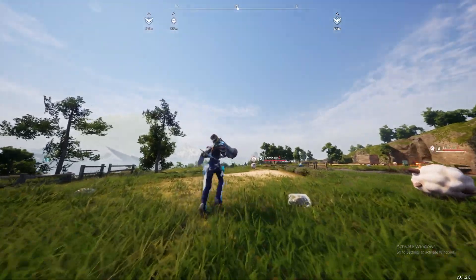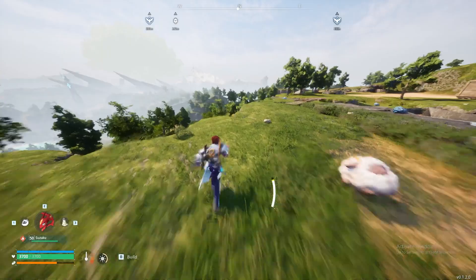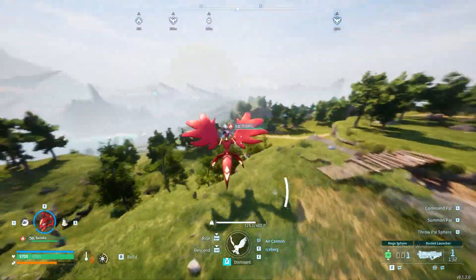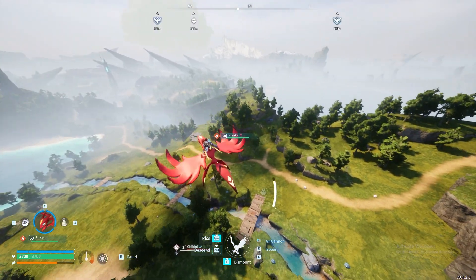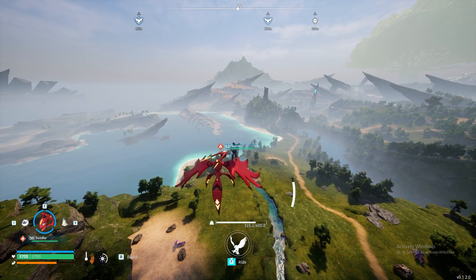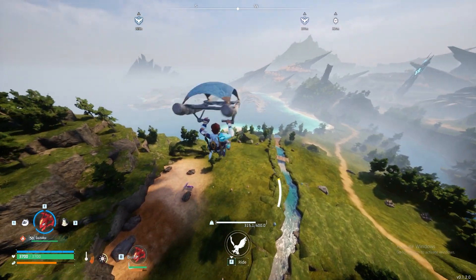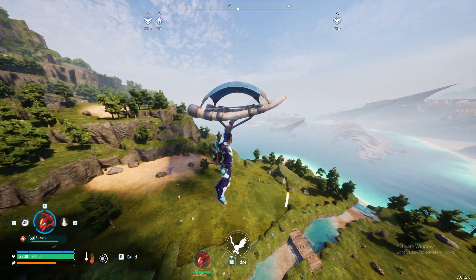This next mod goes hand in hand with the no HUD mod but it also works as a standalone one. It's the FOV Changer mod. You can have closer FOVs or even further FOVs than available in the settings, between 70 and 130. I had to try the highest FOV and it creates some really interesting looks, and combined with the no HUD mod it looks pretty awesome.